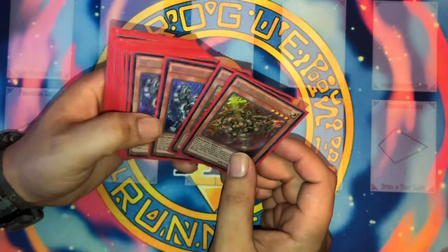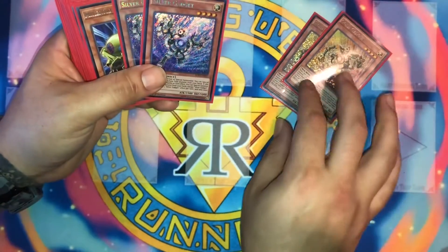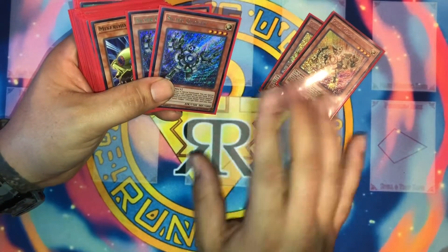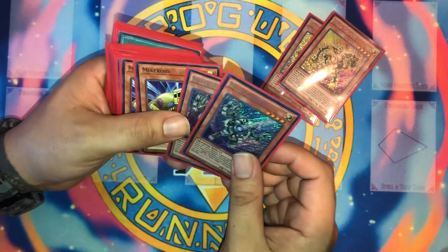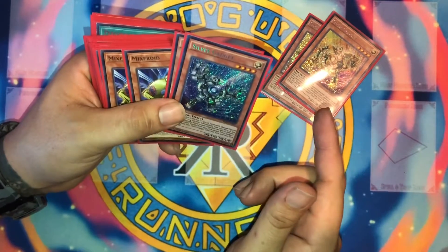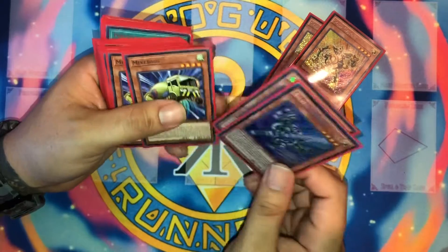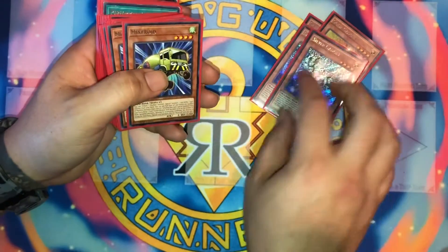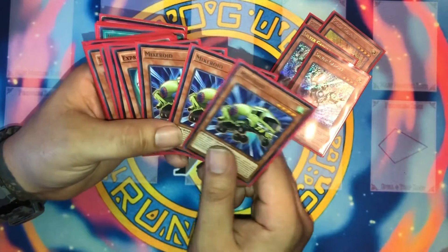We're gonna start off right now with the main engine of the deck. The plays I'm looking for right here — you got two Gold Gadgets. Gold Gadget lets you special summon a level four or lower machine monster, really nice. And then if it's destroyed by card effect or by battle, you can summon out Silver Gadget. That's going to be the main combo — a two-card combo that extends your plays really well.